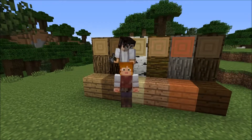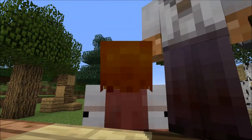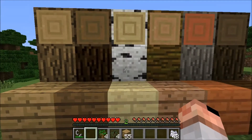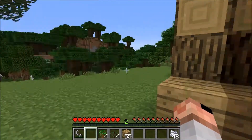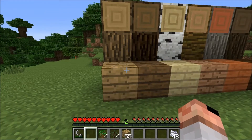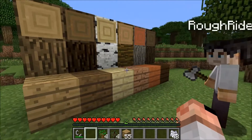Today we're going to continue talking about the various types of wood. We put together a little display here where we've got the logs, the log end, and the milled lumber from each of the different types of wood.